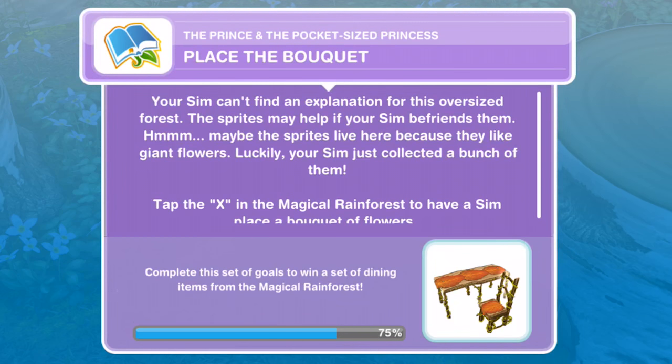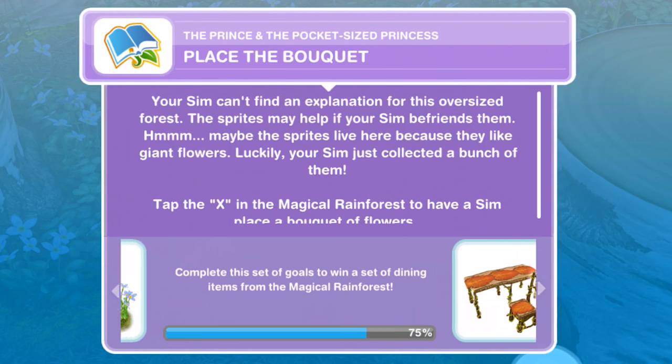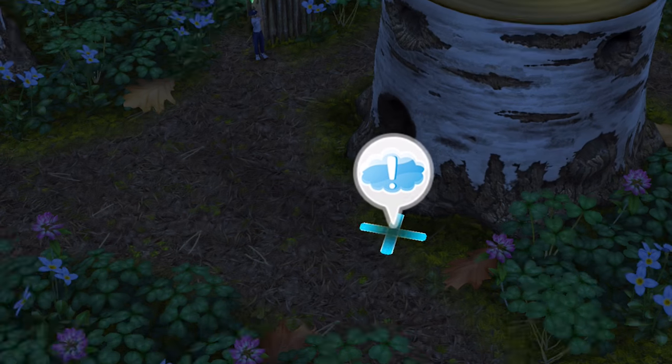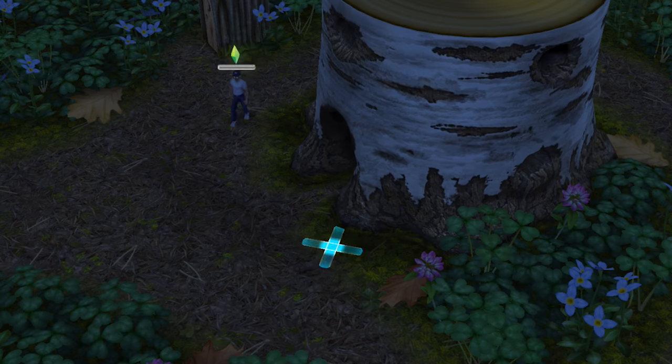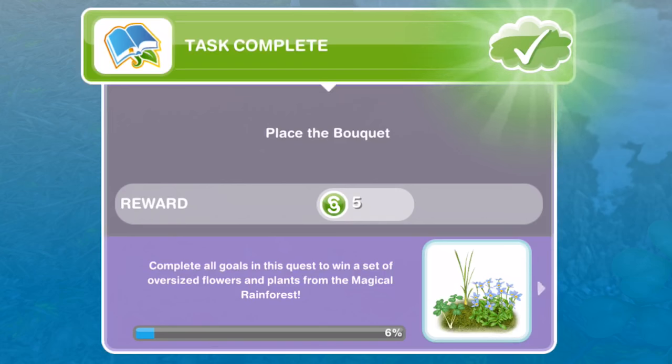Now we need to place the bouquet. Your Sim can't find an explanation for this oversized forest — the sprites may help if your Sim befriends them. Maybe the sprites live here because they like giant flowers; luckily, your Sim just collected a bunch of them. Tap the X in the magical rainforest to have a Sim place a bouquet of flowers. We have an exclamation mark to help us out — place bouquet for four seconds. There we go, task completed: Place the bouquet.